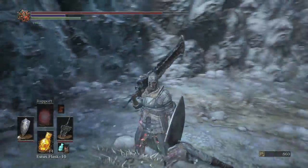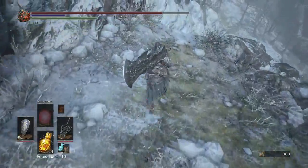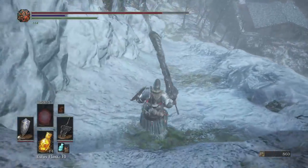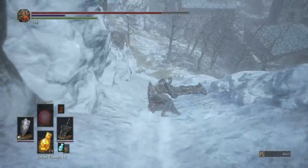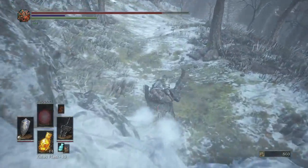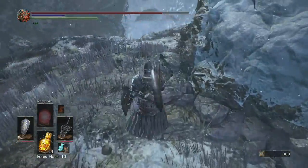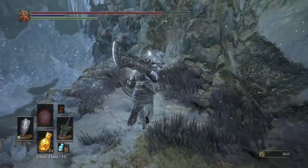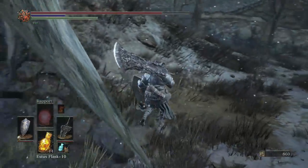Got both of them. Now we're going to head over here and do a little skiing down the mountain — there we go. We did a little ski in there, and if we come around the side here I believe we'll find something. There's an item over here: Large Soul of an Unknown Traveler, a soul item.